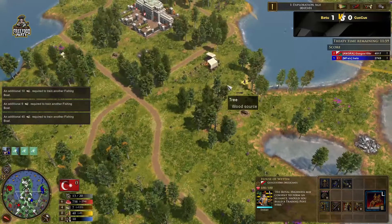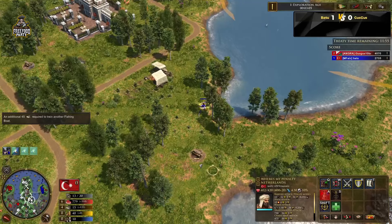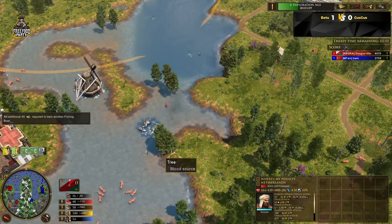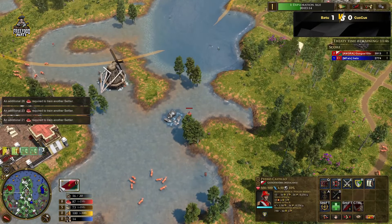Nothing else super extraordinary. He does have the Moss Construction and the Palace Intrigue in case he wants to still go for the church cards. And here is the Ottoman Explorer. He wants his penalty in the Netherlands reference.